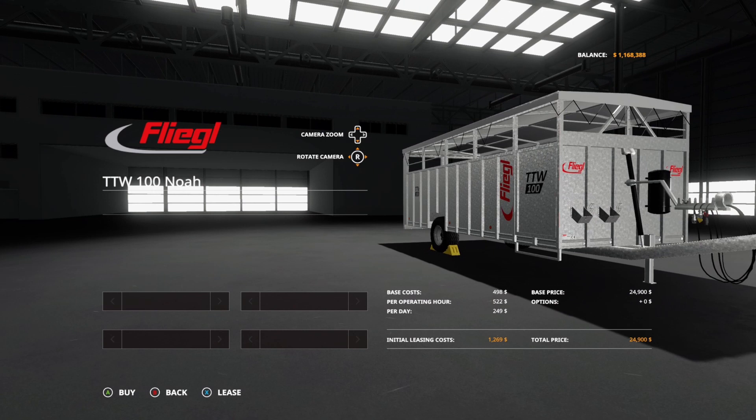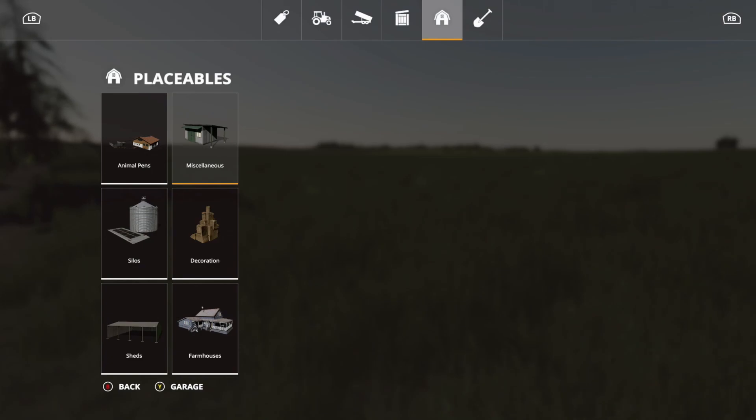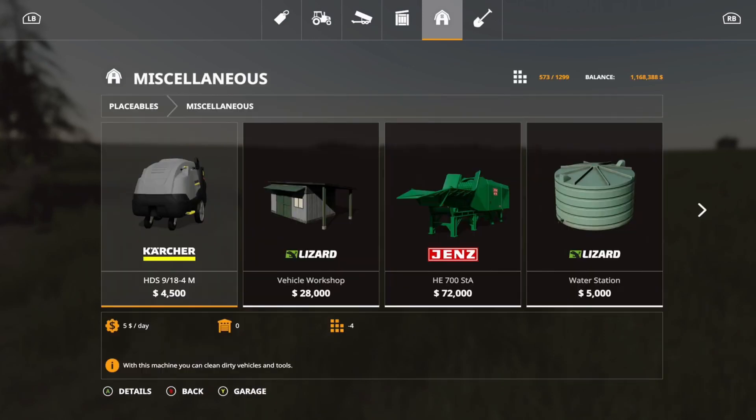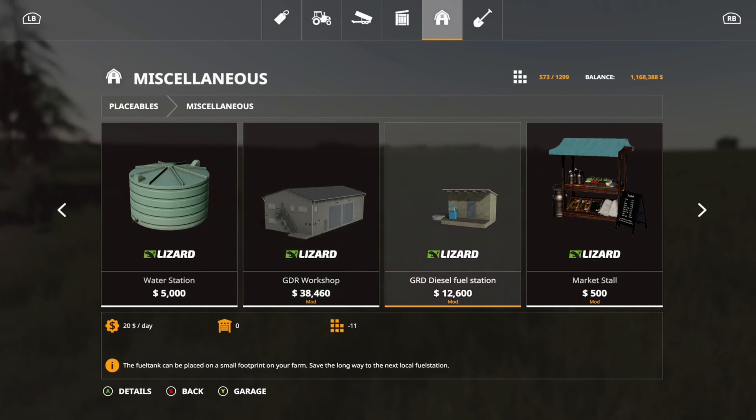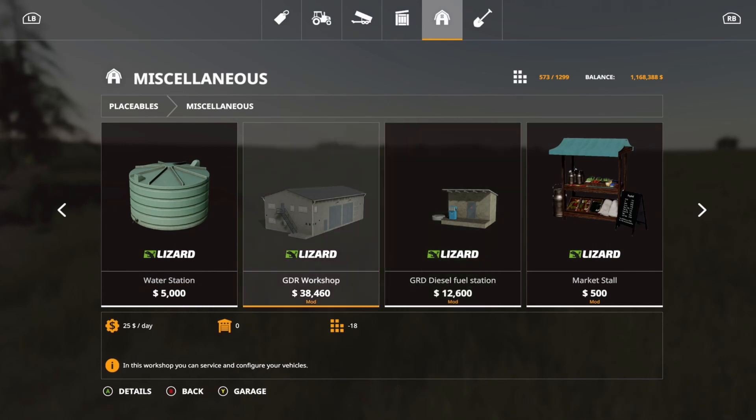Now we have placeables, and we've got quite a few. The first is the GDR Building Package, which is a really big package to pretty much make your own farm. Under miscellaneous, there's a workshop at $38,460 with 18 slots, and a fuel station at $12,600 with 11 slots.